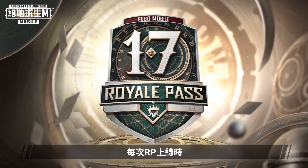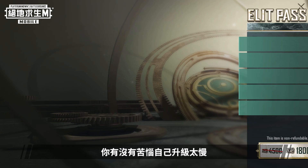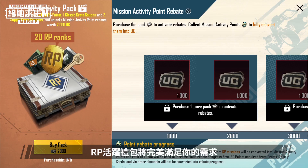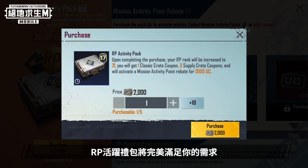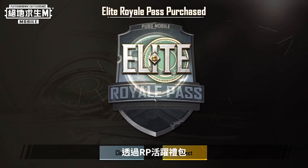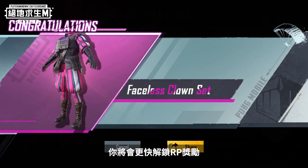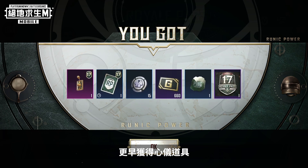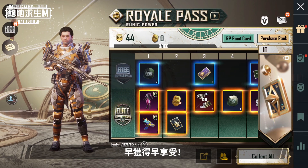Whenever the Royale Pass is available, do you feel like it takes a long time to increase your rank and want to unlock the rewards sooner? The RP Activity Pack is exactly what you need — it lets you unlock RP rewards sooner so that you can get the items you want and enjoy them sooner.